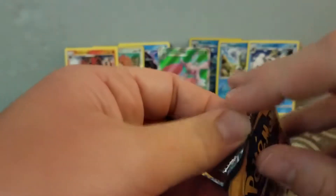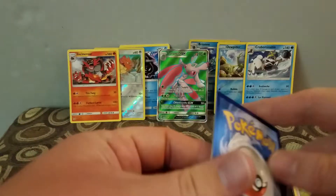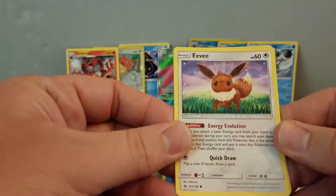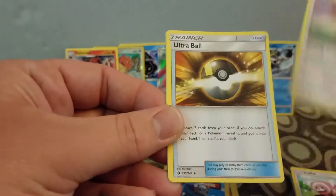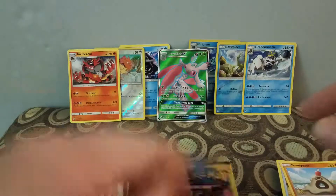We're on a hot streak there. I have an Eevee — that's a good one — Ultra Ball, and a Sandygast.